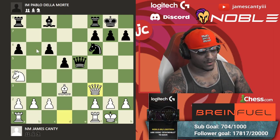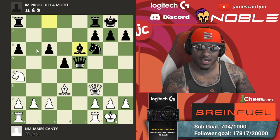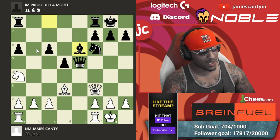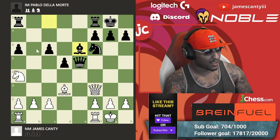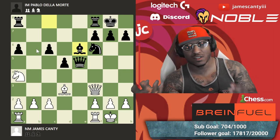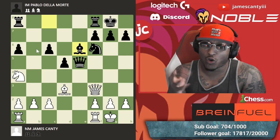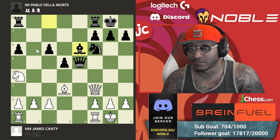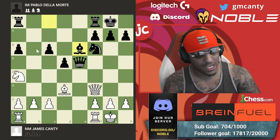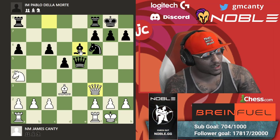After queen f3, he plays bishop b6 — a move I've never seen, not even in the database. This is some real in-game stuff. After queen f3, bishop b6, now what would you play? It's white to move. I knew this was not theory, so I was like, 'I kind of got him.' The engine says it's not even half a pawn — it's 0.32 — but the usual move was rook a, which he didn't play. He played bishop b6, which is totally fine.